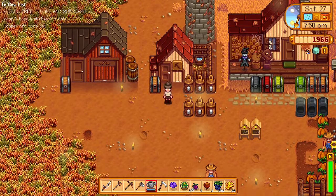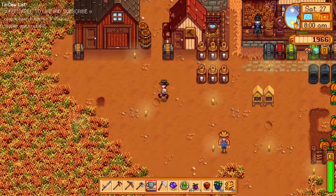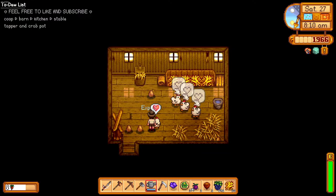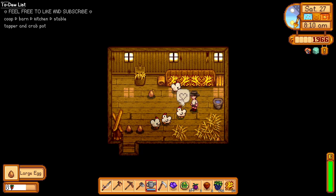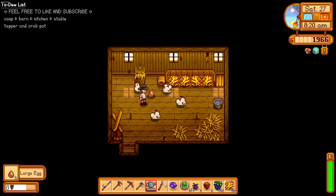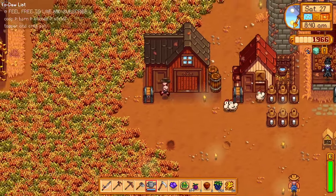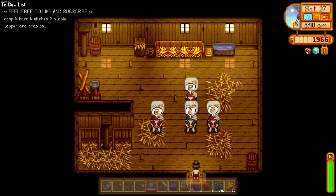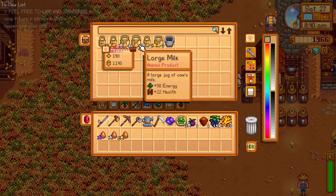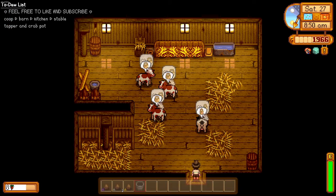As of the moment, guys, our coop is under construction — it's being expanded. Look at that, our mayo machine — we have six total. If you look at the upper left hand corner, we have a new goal: expand the coop, which is ongoing right now; expand the barn; expand the house for kitchen; and then the stable. While doing so, we might also need to craft some tappers and crab pots to maximize our income since it's almost winter.